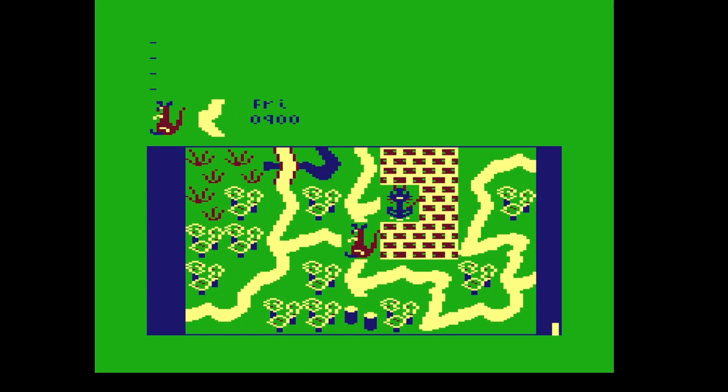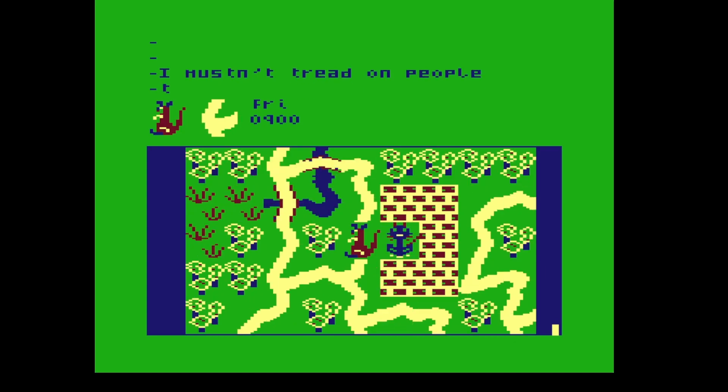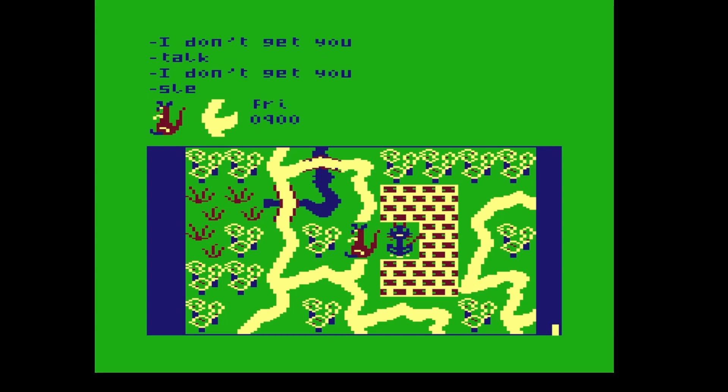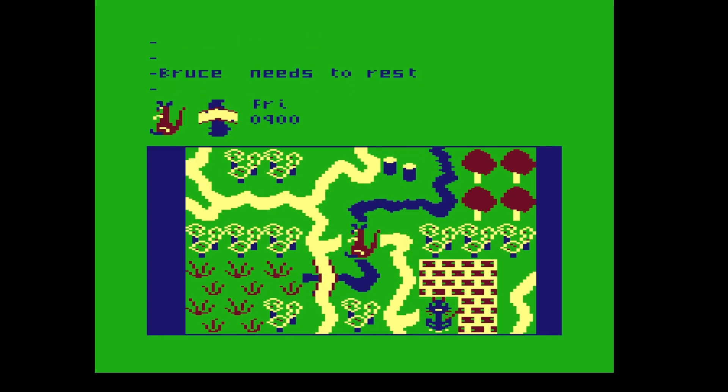On the bottom right there's a progress bar going down — that's probably my stamina. I'm not sure about these commands. Bruce needs to rest; we won't let you sleep. So when you sort of run out of stamina you can't move anymore. I'm not quite sure what's going on here.